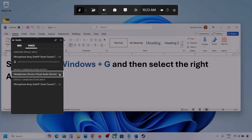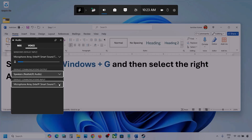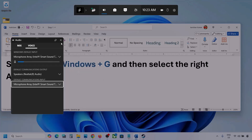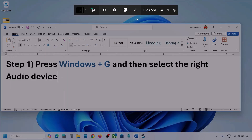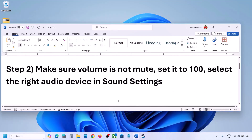For default communication output, also select your audio device. Sometimes we have different devices selected, so make sure you select the correct one. Once you've selected your audio device, launch the game and check the sound.